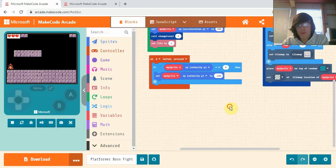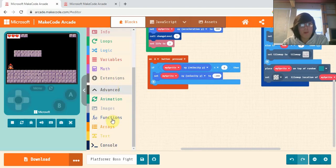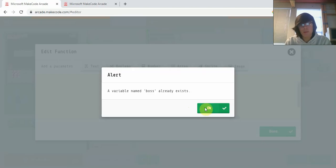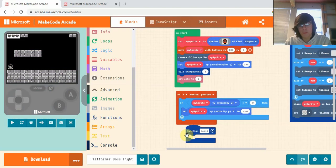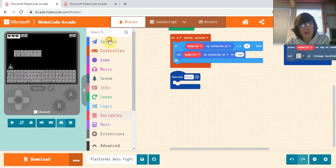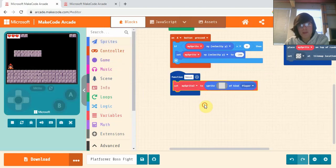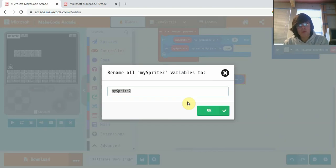First, I'm going to make a new function. Go into Advanced, scroll down into Functions, and make a function to spawn our boss — I'll call it 'boss one'. In this function, I'm going to first create a sprite. In the Sprite section grab a 'set my sprite' block, rename it from 'my sprite' to 'my boss'.